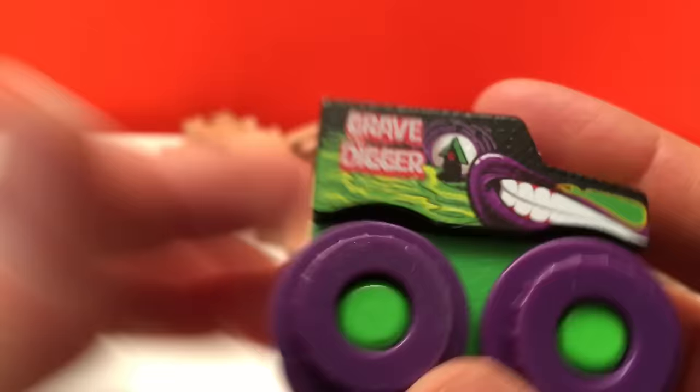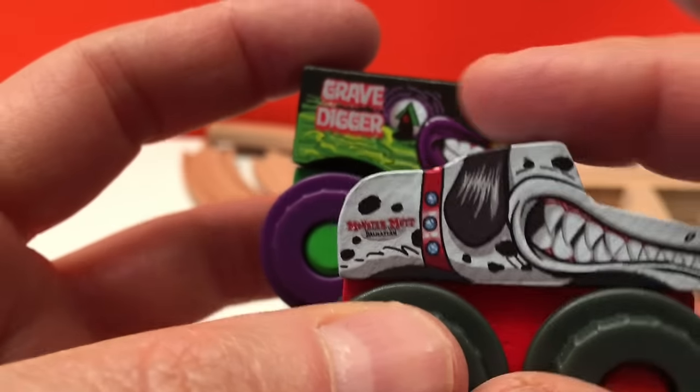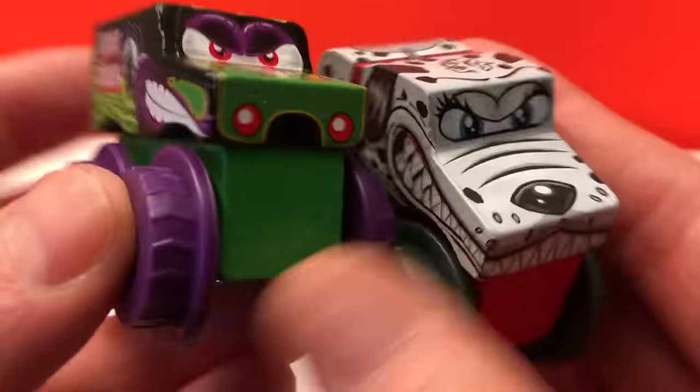We also got Gravedigger. Now look at this — they're not the same. The top wood is different; it's carved differently for different characters, different monster trucks. See? The dog, the Dalmatian — he's rounded out. And we got Gravedigger, more of a box type, just like his truck. So I like to see that they've taken extra time to do cool new designs.